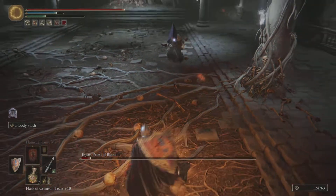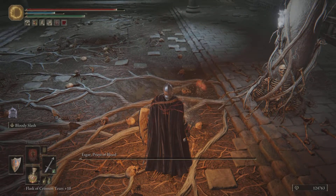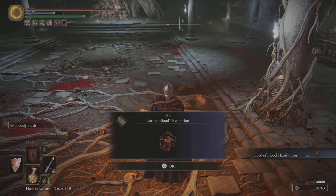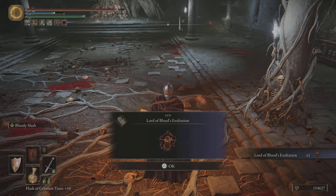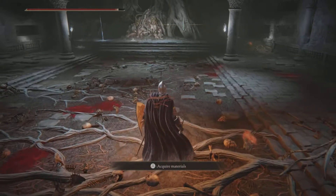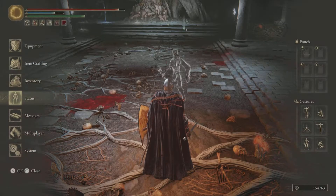He's almost dead though, so thank god for that. Nice. Esker Priest of Blood, that's what the name is. Lord of Blood's Exultation - okay, I don't know what that is. It looks like... perhaps it's some kind of talisman or something. Let me just go to my equipment. So it's not a talisman. What the hell is it? I don't really want to spend half the video trying to find an item that I'm probably never going to use.